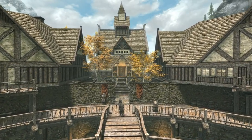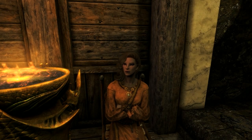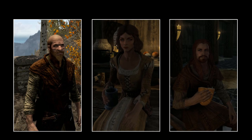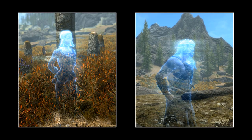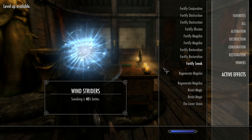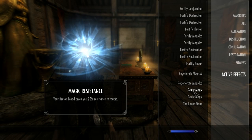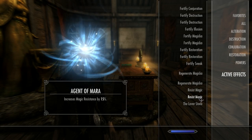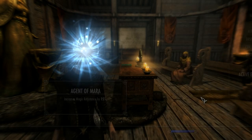While still in Riften, do the Book of Love quest. Go to the Temple of Mara, speak to Dinya Balu, and she'll give you a quest to find love for three couples: Fastred, Bassianus, and Klimmek; then Calcelmo and Faleen; and finally Ruki and Fenrig. Once done, return to Riften and speak with Dinya Balu to receive the Agent of Mara blessing — a permanent plus 15% resist magic. This is a great boost, especially for a Breton with 25% inherent magic resistance, boosting you up to 40% at a low level. Well worth it for such an easy and quick quest.